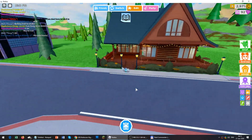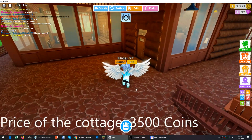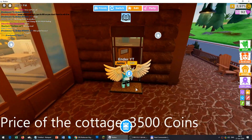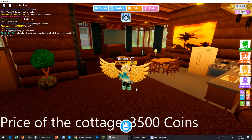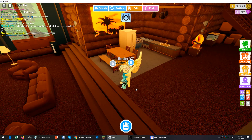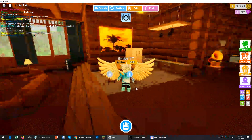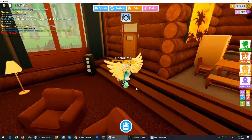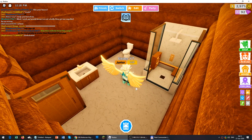Hi guys, in today's video I'll show you the brand new house in Roblox High School — it's called the Cottage and it costs 3,500 coins. After showing the new house, I will show you the two new cars: the Roadster and the Wagon. After that, I will show you the furniture, so I suggest you stay until the end of the video — it's only about six minutes.